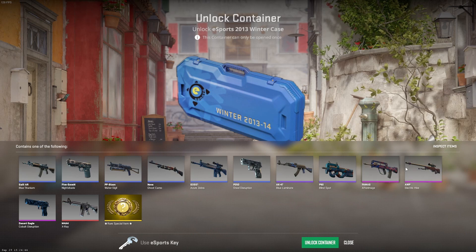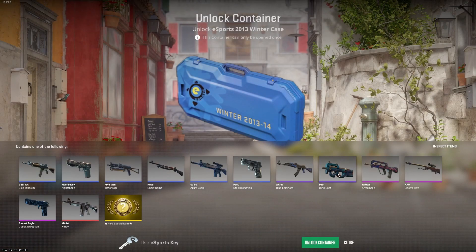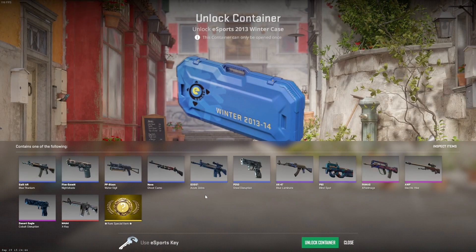To be honest, everything in this case when it comes to blues and reds is pretty terrible, but the purples are worth a decent amount compared to the case price. The three pinks you can get — the Classified FAMAS, the AWP, and the Deagle — are pretty good. I actually think this case has some of the best pinks. Also, in CS:GO you could get a blue knife if the knife came in on the rolling animation.